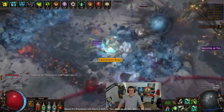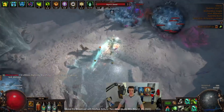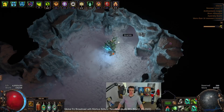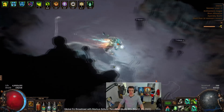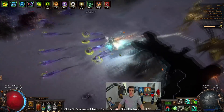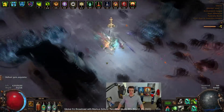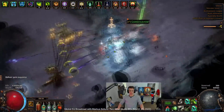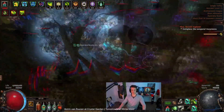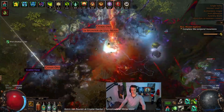I wanted to do something with Nightblade and also the dex stacking portion of attack skills, instead of going sort of Int and lightning stacking and instead of just going regular Trinity-based stuff. This is a dex stacking character. It has a claw that you can get a synthesis implicit on plenty of items. This one has a synthesis implicit of two to four cold damage per ten dexterity, and then just go ahead and stack some dexterity.